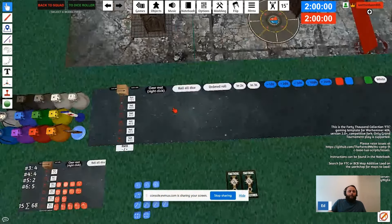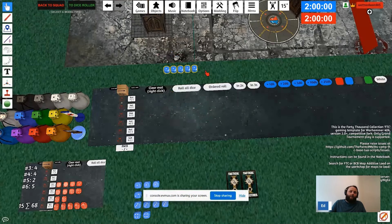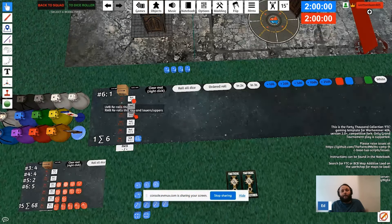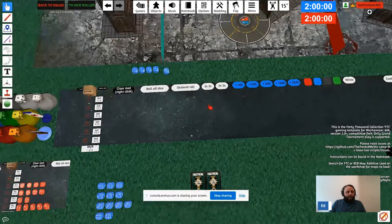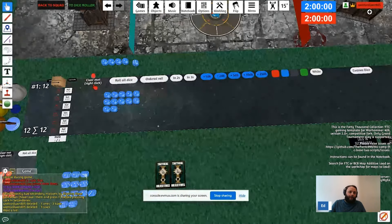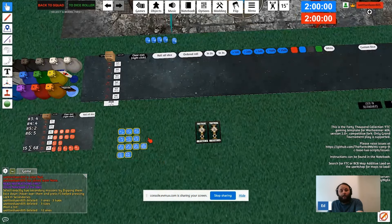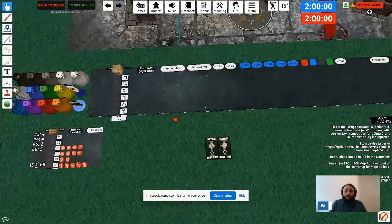If you want to roll one at a time, you can put dice outside the box and roll them individually by placing them in the small single-roll box, then click to roll. You can re-roll a single die again if needed. This is useful for one-offs where you want to decide whether to spend a Command Point. If you ever want to clear the mat of dice, right-click and it'll clear them out. Any dice that fall out of the tray can simply be highlighted and deleted.